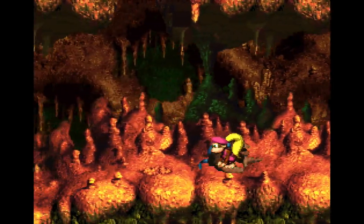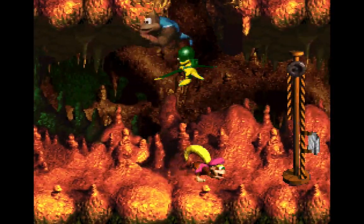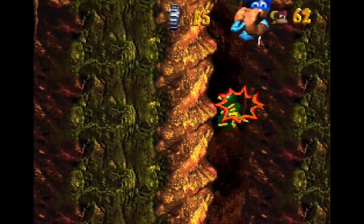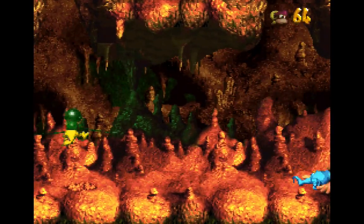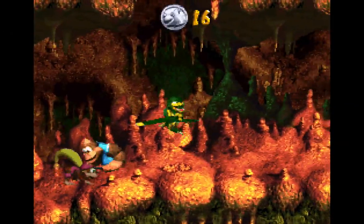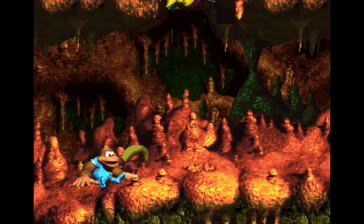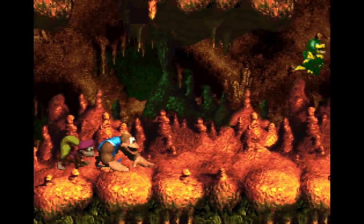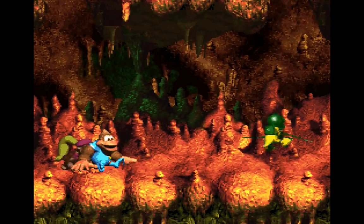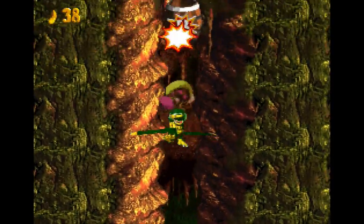So what I'm going to do here — I want to try and stay bouncing. I want to wait for the copter to come down and jump on his head. There we go — got it. And if we do that, it takes us right to a bonus barrel.